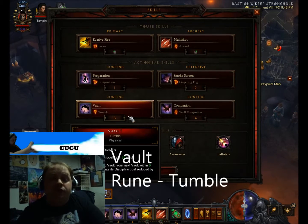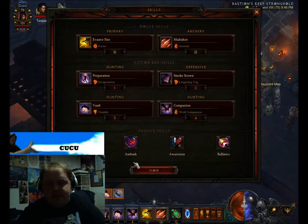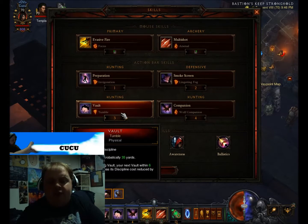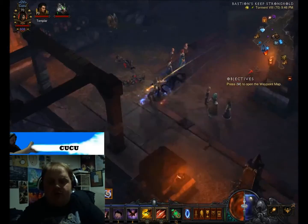For my number three, I use Vault with the Tumble rune. Vault is the acrobatic jump, and after using Vault, your next Vault within 6 seconds has its discipline cost reduced by 50%. Which basically means we can vault repeatedly — vault, preparation to refill, keep going. Lots of getting away and being able to pick up the right pickups we need.